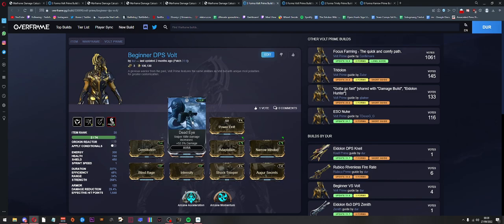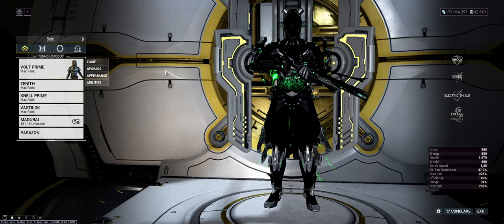The aura isn't mandatory — you can run Sprint Boost, Holster Amp, Corrosive Projection, Energy Siphon, Enemy Radar, whatever you want. I just like Dead Eye because I always get the damage for free without doing anything. So yeah, that's the beginner builds done — let's look at some more advanced builds.